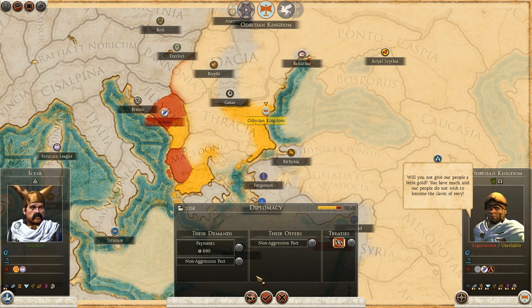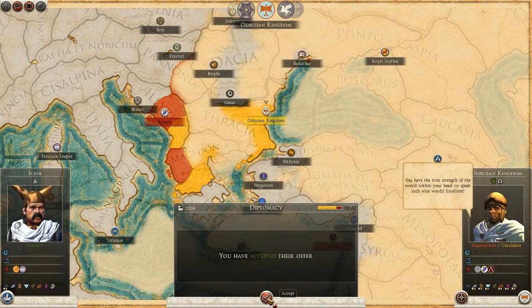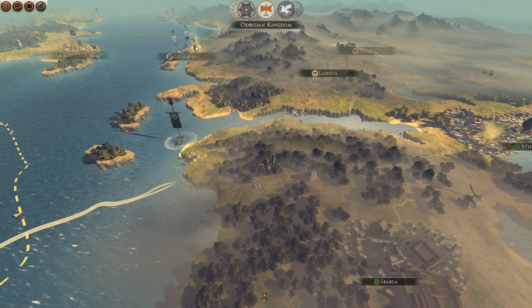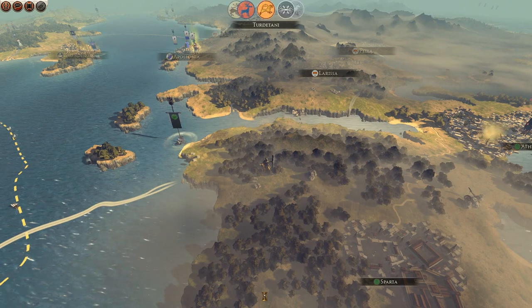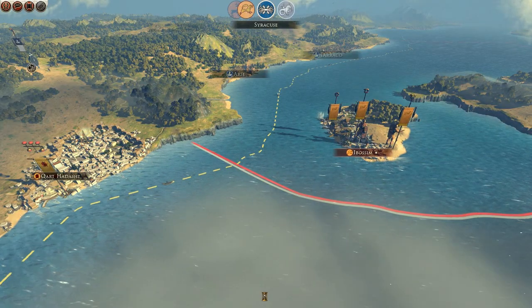I think I might make a non-aggression pact with these guys. Somebody asked me in the comments of the last video to make allies around the map so I could have an ally I could rely on - with the same goal - and actually have battles where I have reinforcements from my ally. It's a nice idea, so I'll try getting it going with a non-aggression pact, though I'm not sure how long that will last or whether the Odrisian Kingdom will actually last that long.